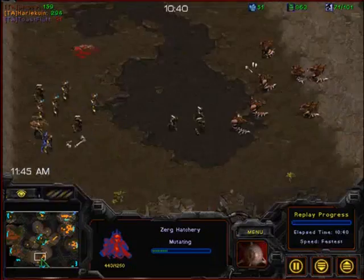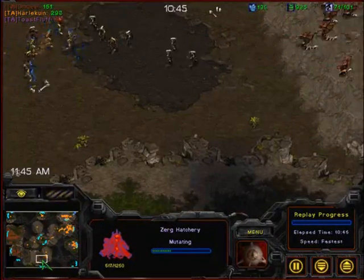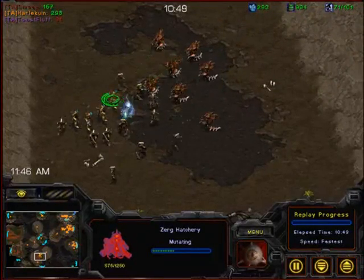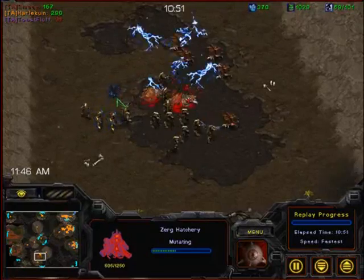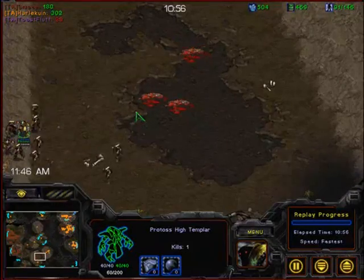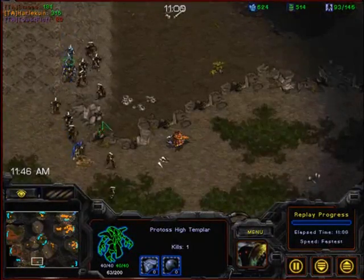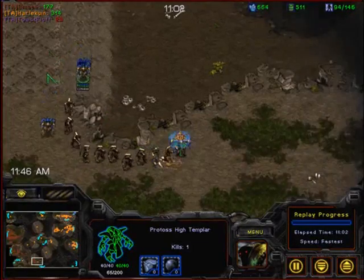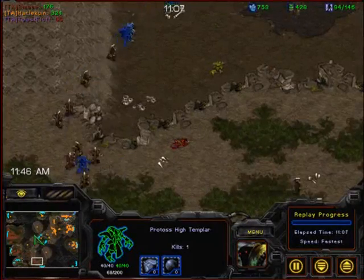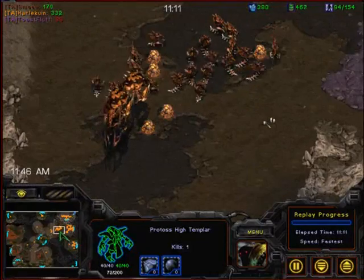And if he can hold against this big Zealot Templar attack, which I think he should pretty easily be able to do, then he's going to just be in a really strong economic position. There's an Observer out now. Sniping a couple of Templars with Hydralisks — Zerg shouldn't be able to do that, but just the army composition of Zealot Templar that Smace is going for is really allowing Harlequin to pull off some things you normally wouldn't expect a Zerg player to be able to do against Protoss. And now just look at this army.